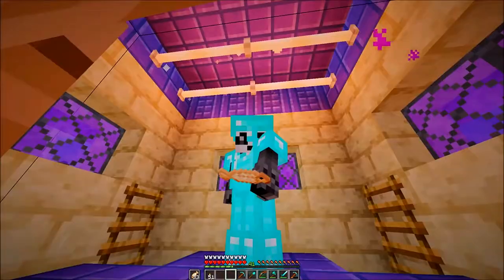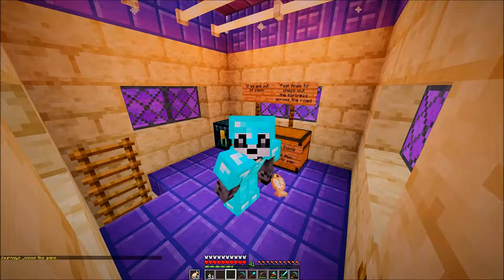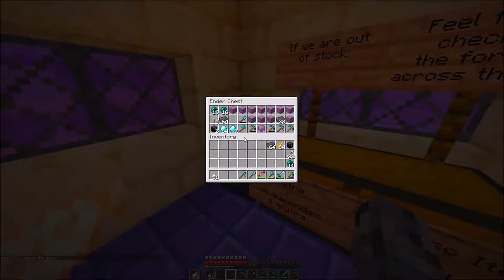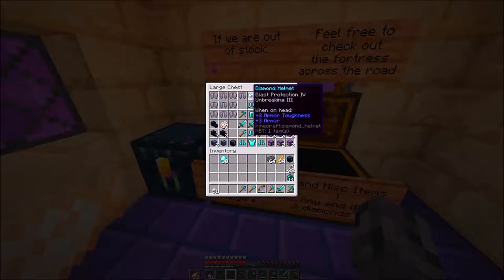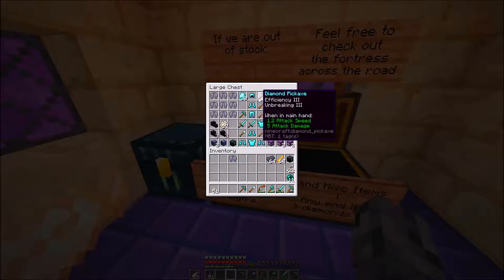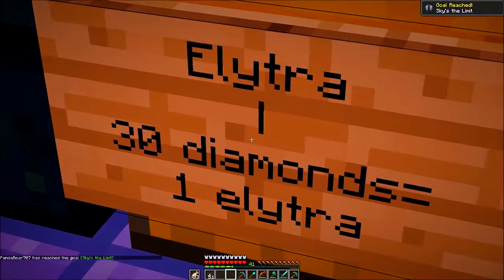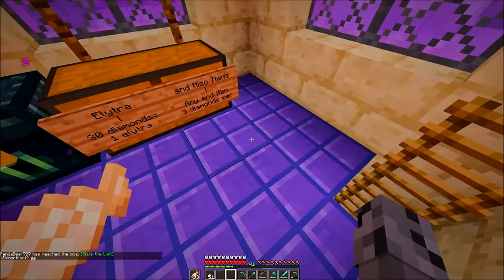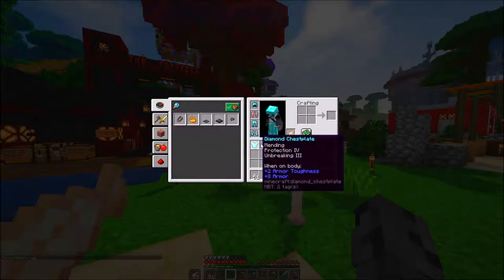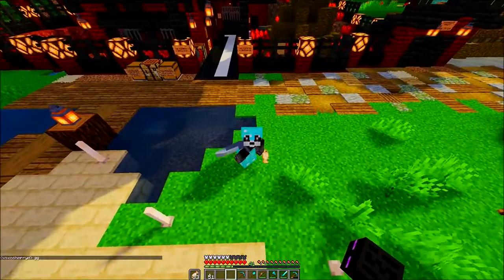They have elytras and they're enchanted as well — 30 diamonds for one elytra. That's a lot, but the thing is if I go to the End myself I'm risking getting killed, so there's no way I could go get one myself. I'm going to have to cough up some diamonds and buy myself an elytra, which I think is the best thing we could do right now. We even got the achievement!